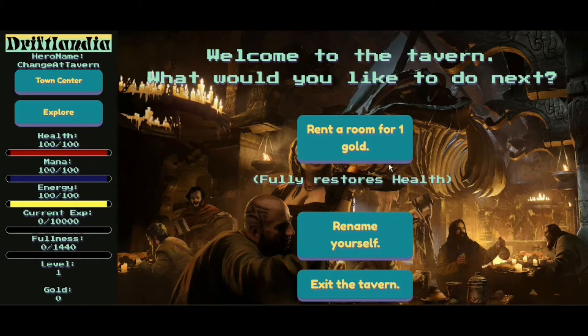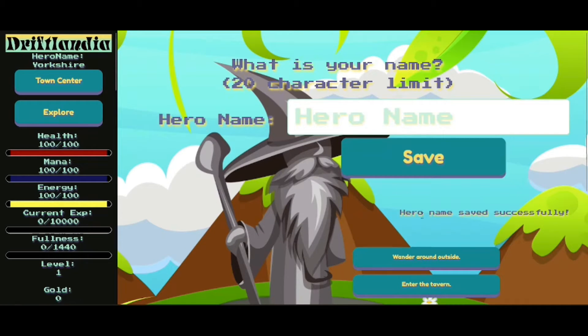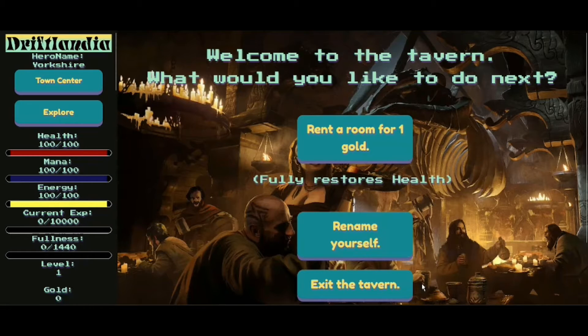Welcome to the tavern. I really would like some music. Rent a room for one gold — I've got zero gold. I'm level one, so my stats are on the left. I think this is like a text adventure type of game — something you'd get in the 80s or early 90s on PC. Rename yourself — I think I've already got a name. What is your name? Yorkshire. That's me name. Let's exit the tavern, that's enough for the tavern.